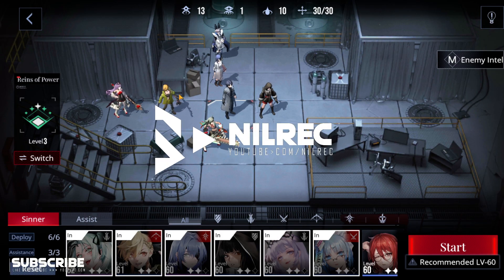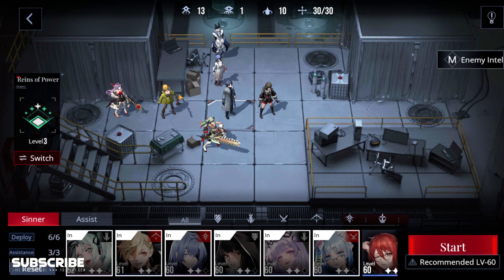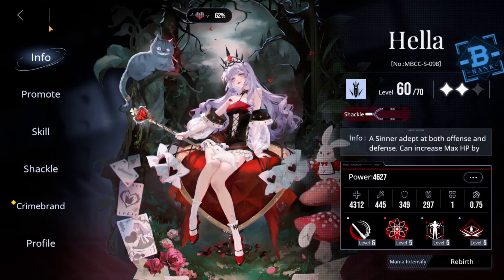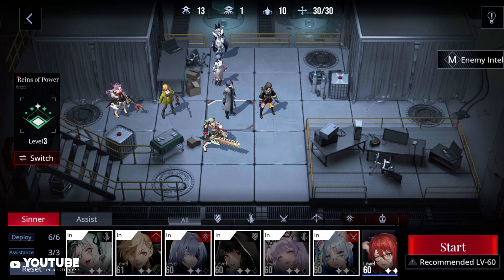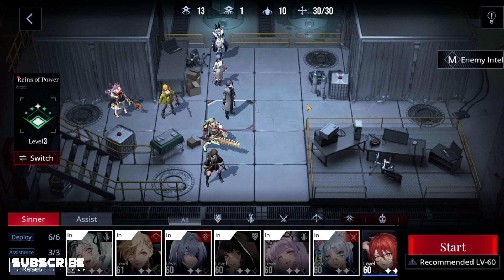Hey guys, welcome back to another video. Today we'll be doing LE4 Endure 4. We're going to be using the original three units — this is Hella, just in case you're wondering. If you don't have the costume, you could use Macchiato. If you have a healer, just replace EMP, although EMP could break a core which might help. If you have a healer, probably replace KK with someone and put Hella there instead.